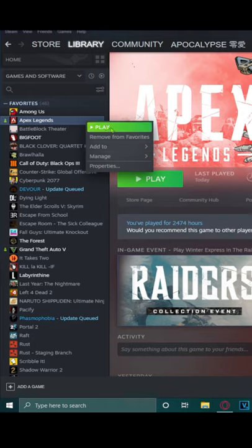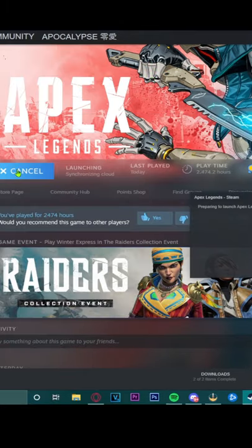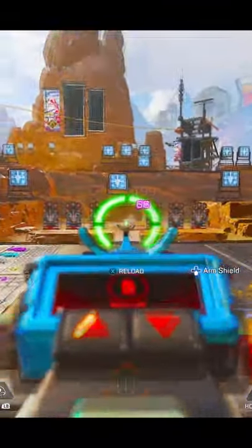Right-click on Apex, go to Properties, and put this in the launch options. Copy and paste this, then launch Apex and it should be done. Follow for more.